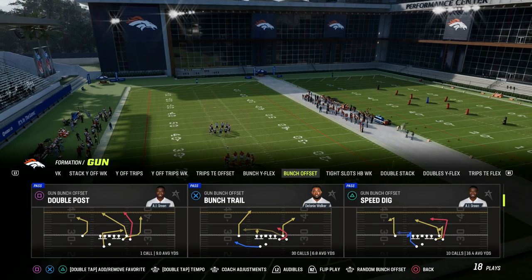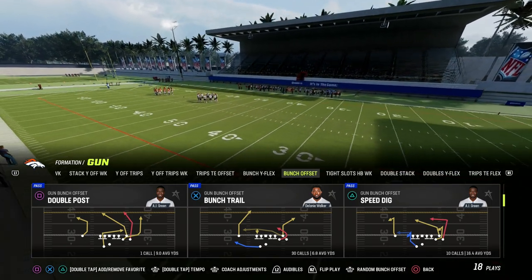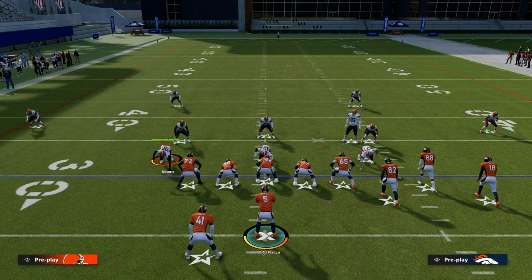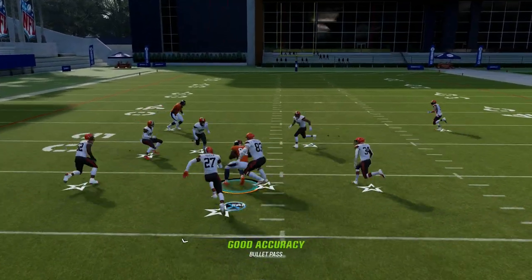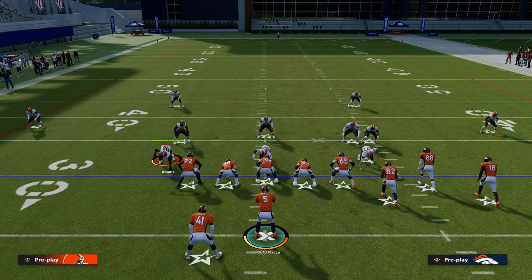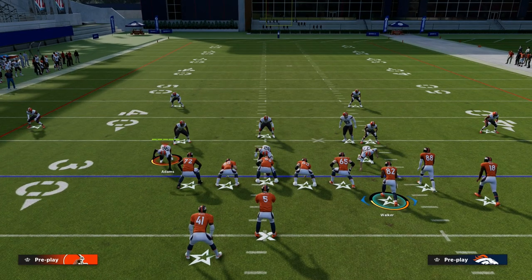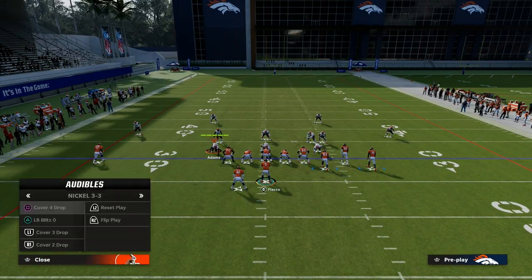Bunch Trail is one of the best man-beating concepts every single year. I'm going to show you one of my personal favorite setups and some glitchy separation for match coverage as well. The setup we're going to utilize capitalizes on a couple of the best routes on this play. One of the best routes in the game this year is the trail route against man-to-man or zone coverage — it gets into soft pockets against both. We're also going to utilize a five-yard out route to create a bench concept, and put our running back on an out route to space the field horizontally very well, giving us lots of opportunities to beat man-to-man coverage.